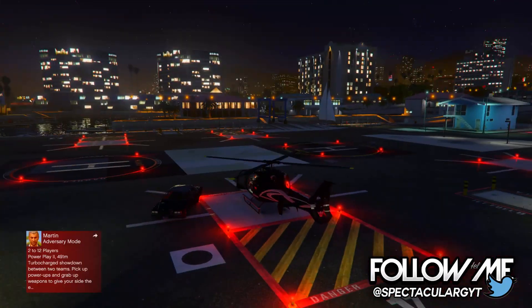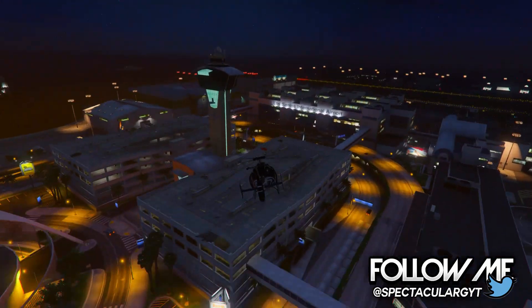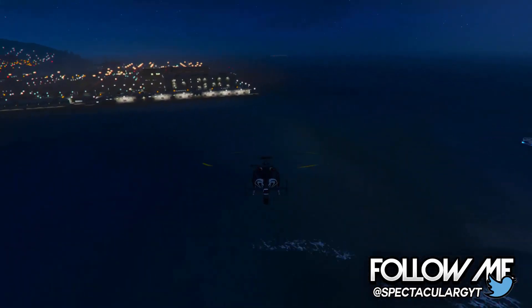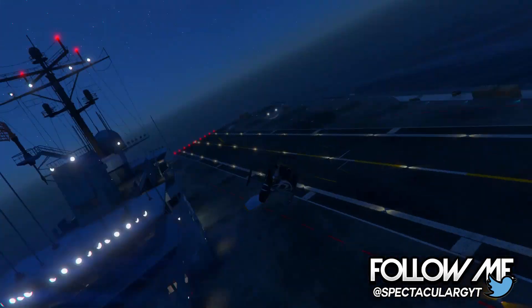Once you do this, you should get back into an online session and you should notice the aircraft carrier should have spawned. Obviously you don't know if it has spawned yet, so go ahead and get a helicopter and fly over to the location, and you should find that the aircraft carrier has spawned. You can now go ahead and explore on it — it is a really awesome glitch to do. I don't see why Rockstar just don't put this into free mode anyway.